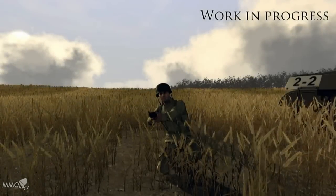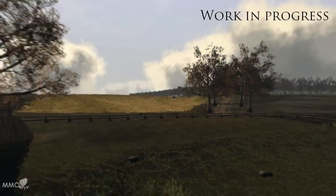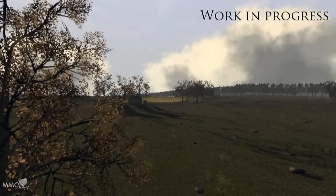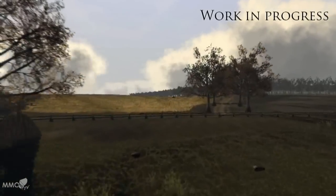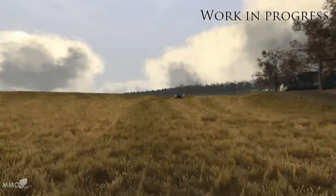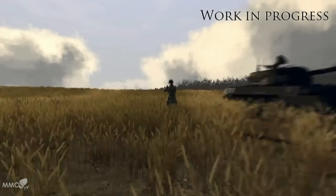The latest build also has two new environment features. The first is the vegetation system, which makes it possible to draw grass, cornfields and other types of vegetation all the way to the horizon. One of the main benefits of this is that you can actually hide in the crop from enemies even at a very long distance.